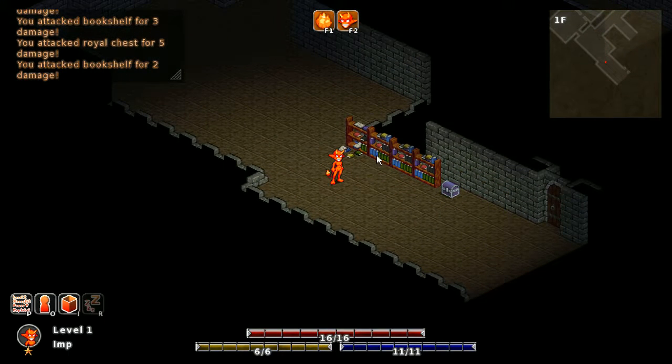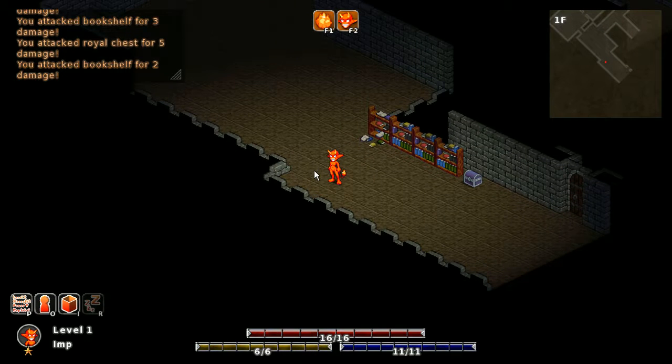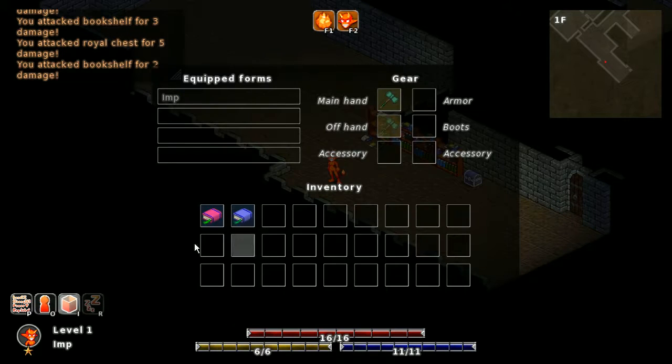Another thing I did: once I got the tome, I stopped attacking these bookshelves. Bookshelves used to have just a built-in drop chance, but you have a random number of libraries every floor and a random number of bookshelves in every library room, so sometimes you would get like two tomes in a floor and sometimes you would get like 15, which is just not good. So what I did is every library has one bookshelf that drops a tome.